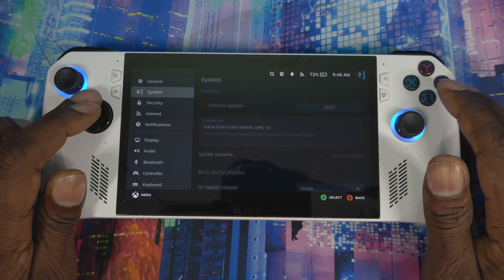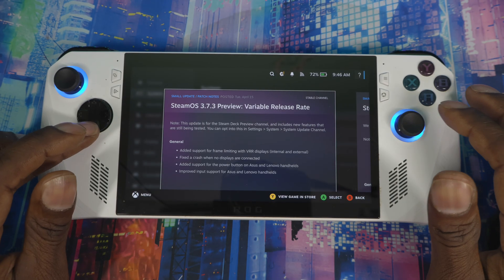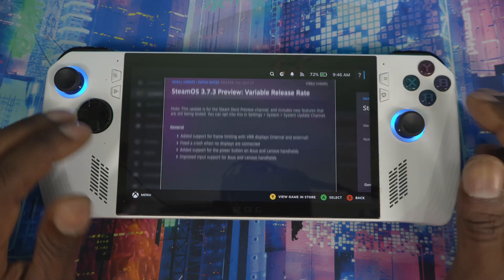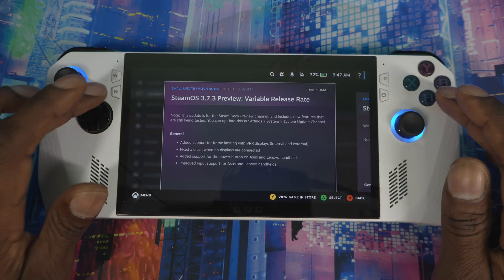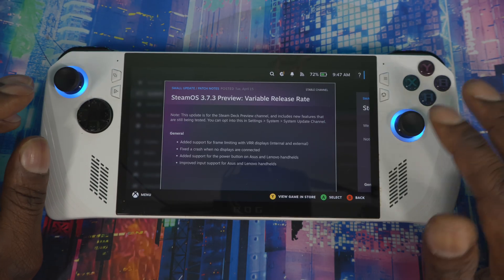Go back to Settings and you'll now see SteamOS 3.7.3 Preview Release. As it shows right here, it lists everything that comes with this update — controller support and the sleep/wake functionality. This is the same step for the Legion Go if you're trying to update your SteamOS to the new preview version.